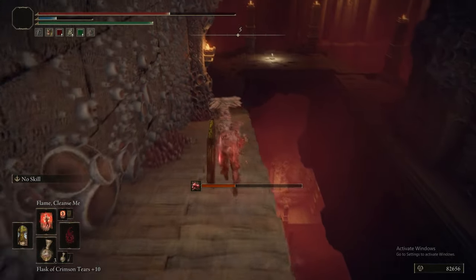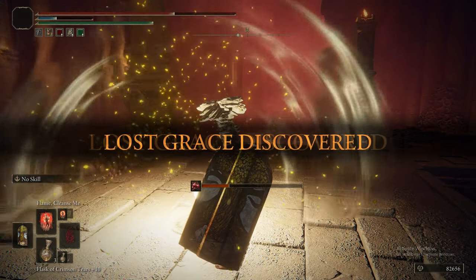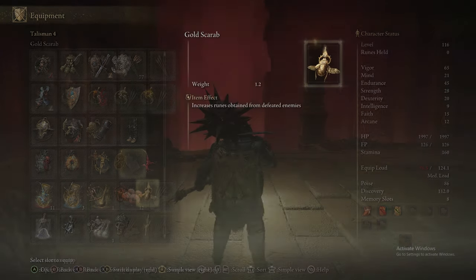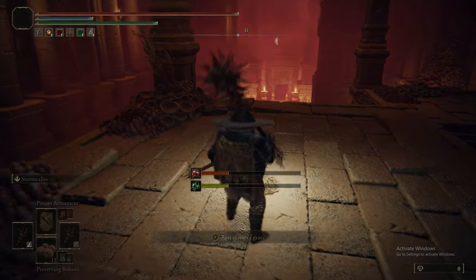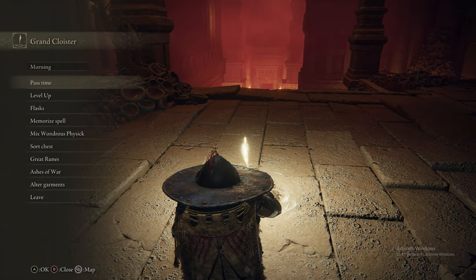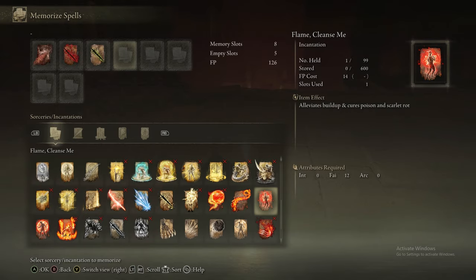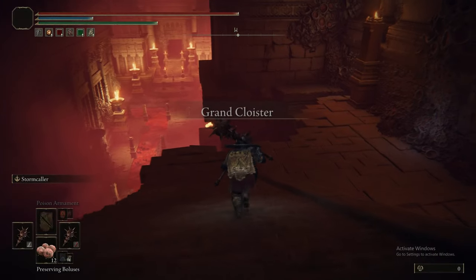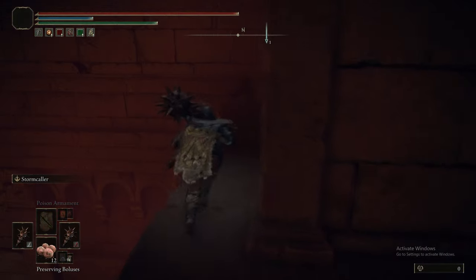Heading down the stairs here we can reach the grace. You could have come and got the grace and then ran back up, grabbed the cookbook, and warped back — but I don't think that would have equated to less time. We've just reset our equipment back to the way it should be, and we're going to swap out the Scarlet Talisman for the Immunising Horn Charm, because we're about to fight another Ulcerated Tree Spirit — except this time it's surrounded by a bit of rot, so we don't want to get caught up in that. You're still not done dealing with rot in the Lake of Rot — go figure. But we're nearly done this area.